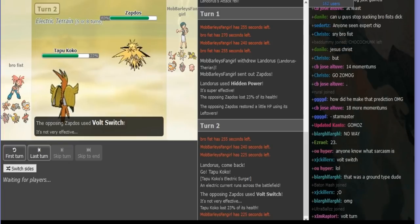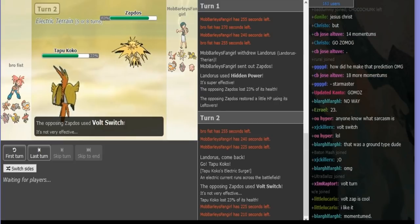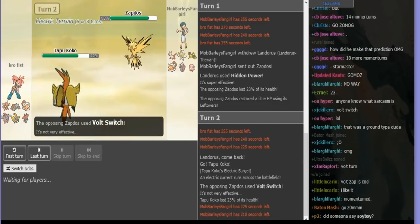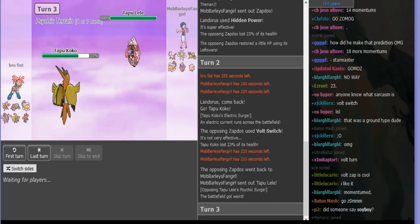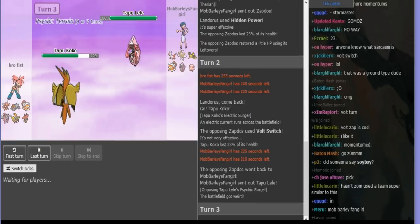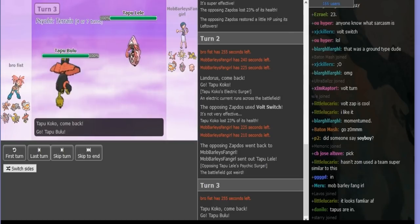I can also see his Hoopa's nature — he's not running Naive. He is running Timid or Jolly, obviously Timid. I think I go into my Lando to scare it off. I'm thinking I can scare it off but I don't like it, so I go to Lele. I'm trying to bluff Scarf here. Psychic kind of gets a kill — actually, AV Bulu. But Psychic scares it out, which is good enough for now. And I can see if he is AV Bulu or not.